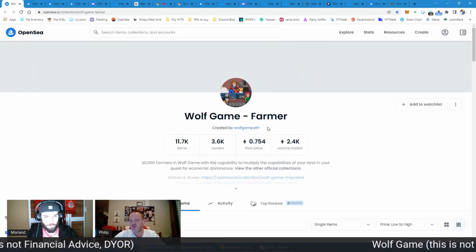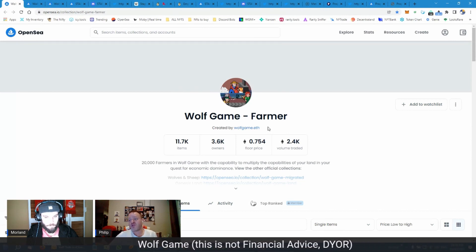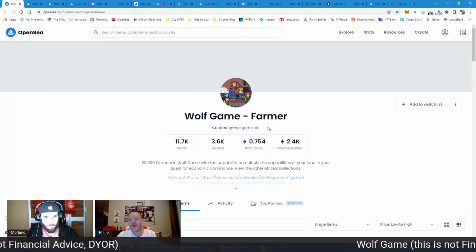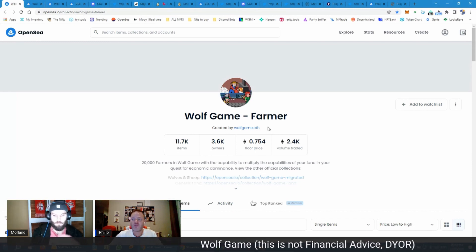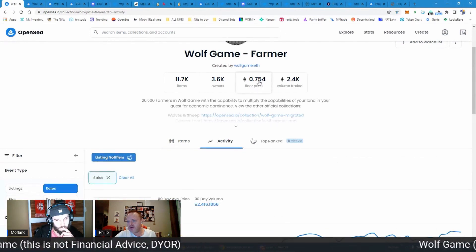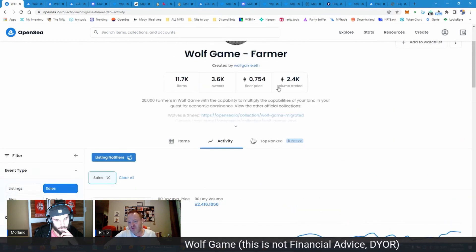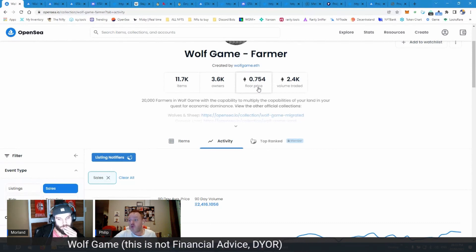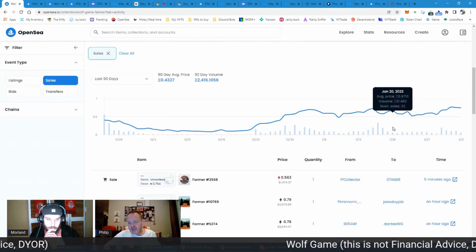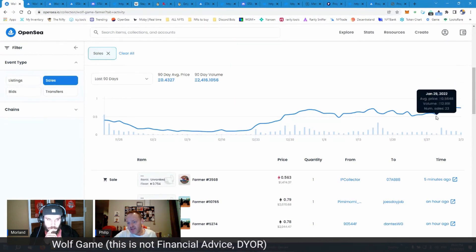The most important thing in this infrastructure is the Farmer — you get the wool and a whole lot of other in-game resources. The people who play this game tell me they need a Farmer no matter what; they'll pay anything for one to advance in the game. So what I've been doing is buying these at 0.5 or 0.55 — I won't go higher than 0.55 — and then listing at 0.75. It falls into our episode today because I usually pick them up at 0.5, and the price goes up and down almost constantly.